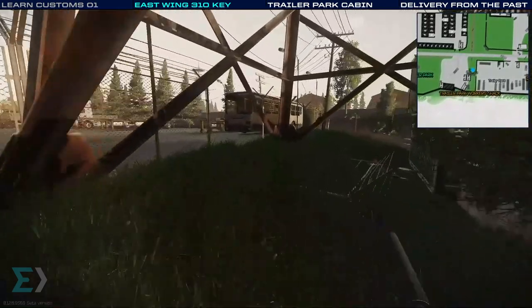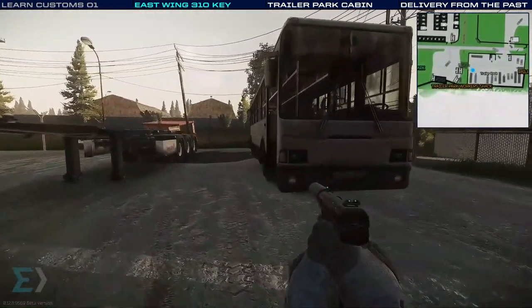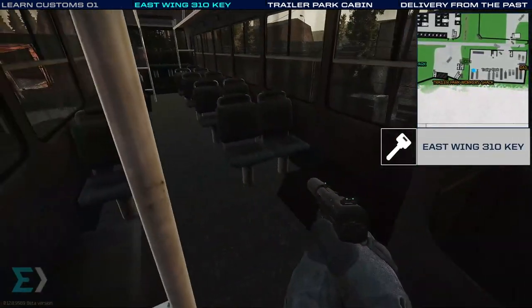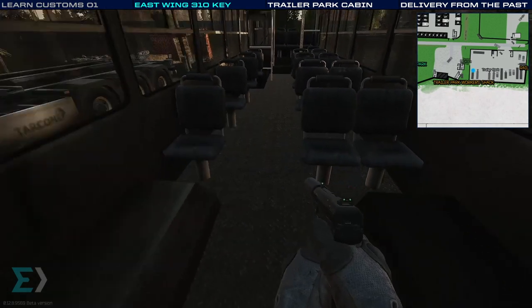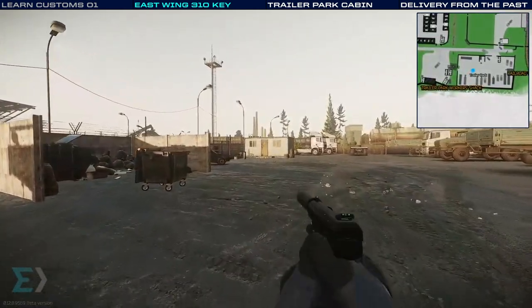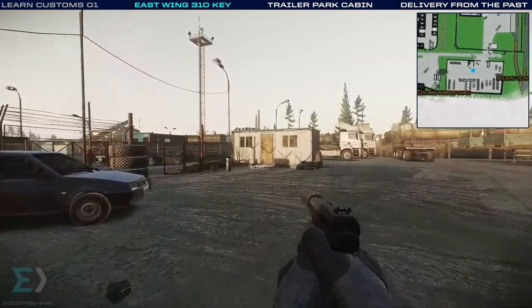Across the street, we'll be checking out another potential key spawn inside the trailer park. Inside this bus, we get a second chance to find the East Wing 310 key for Shoreline. This key is worth 50,000 rubles at the time of making this video, and that's on the lower end for some of the ones I'll be showing you. Keys are a pretty valuable thing to be looking for, so I really wanted to make sure I showed you where the majority of them were on the map.